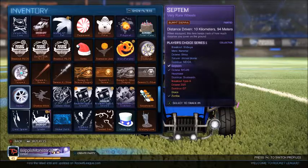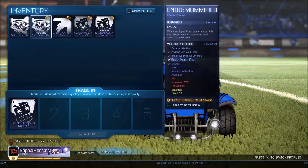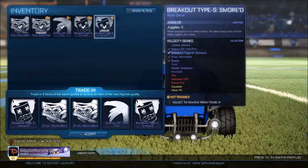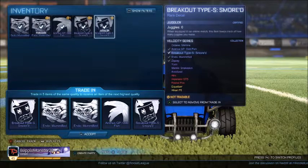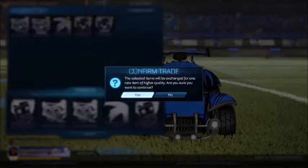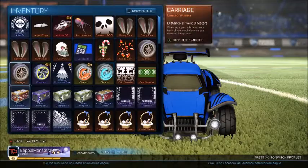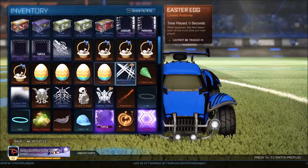I can do a Velocity Crate trade-up but this one would be untradeable. Should I do it guys? I'm just gonna go for it — three, two, one, come on! Oh, not the snake skin. It's been sitting in my inventory for ages. Could I do any more trade-ups?